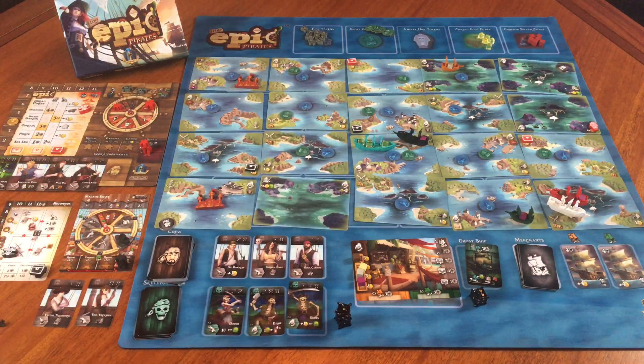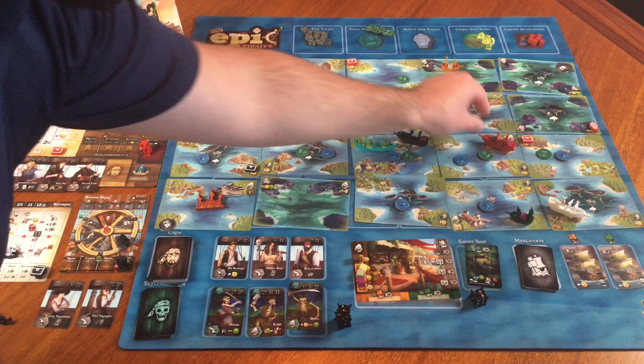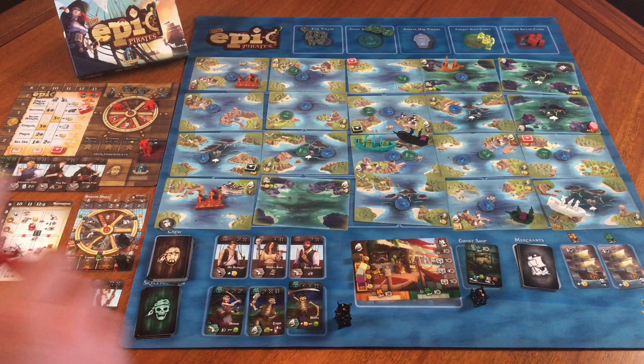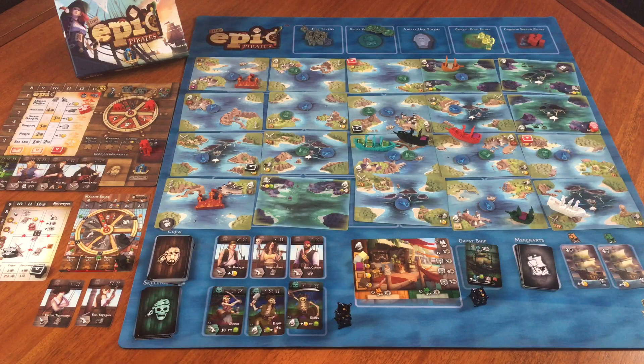Now it's my turn — I know what I need to do: just trade. I'm going to skip that action and move to the trade. I currently have four move. There's a coffee selling location right there. It will trigger the navy, but the navy is going to hit me pretty much no matter what. So I'm going to go there, trade my coffee, and trade the crimson silver as a coffee because it acts as a wild. I trade it for 10 total gold — bada bing, bada boom. Maxing out my gold, which is great. I cross the ship line.